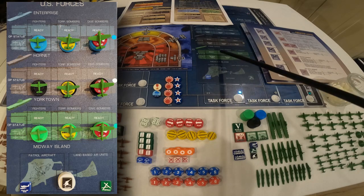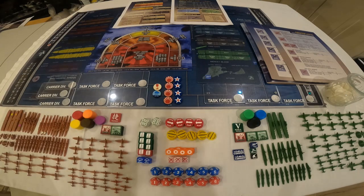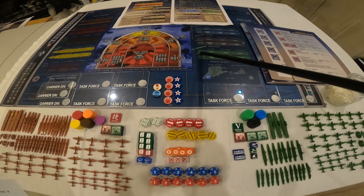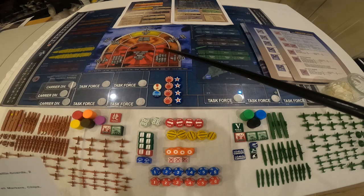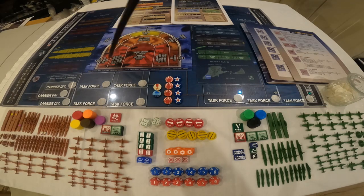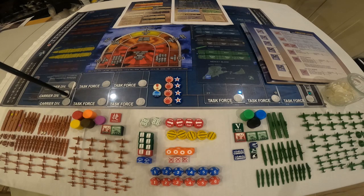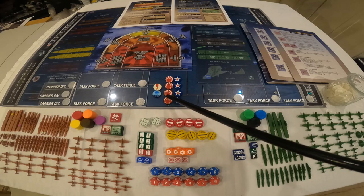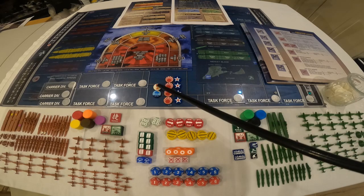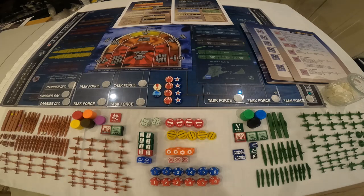There are two boards that have the different carriers — three carriers for the Americans and five for the Japanese. One puts the sculpts on here and keeps track of the launch and recovery of aircraft. There are two setup sheets, two battle boards — one US and one Japanese — with rings that you work your way in from the outside toward the carrier at the center. There are fleet division markers to put sculpts on and move around the board. There are also roundels pulled from a cup to determine whose turn it is, a battle token, and a weather squall marker chip.